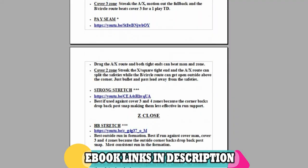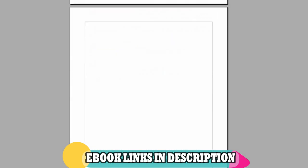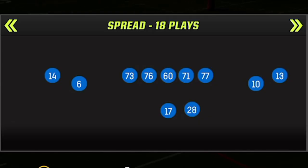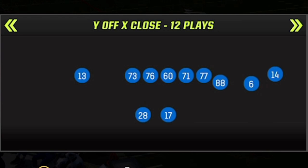All the plays and routes I'm going to show you today are in my offensive ebooks. If you want more glitchy routes right now and don't want to wait for future videos, just click the links in the description or the top pinned comment and you can download them instantly to your phone, computer, or have them sent to your email. I'm going to start off with some glitch routes from my latest ebook — the Buffalo Bills — as it has some of the rarest and glitchiest routes in the game.